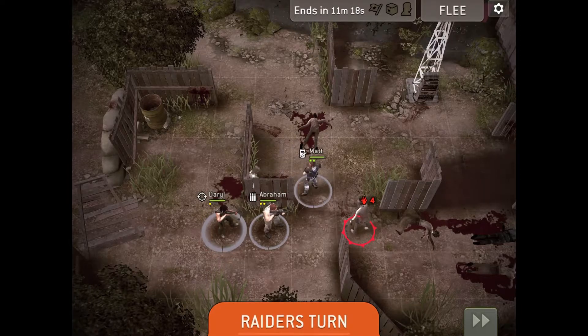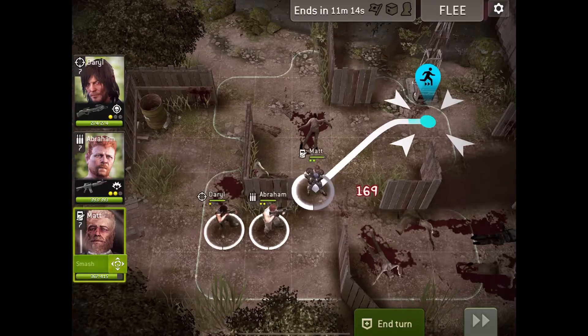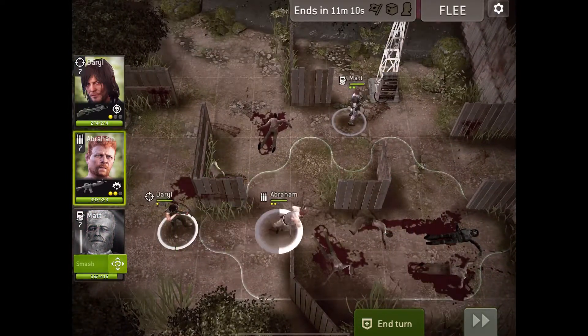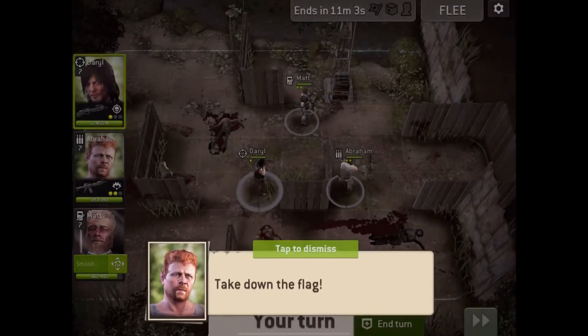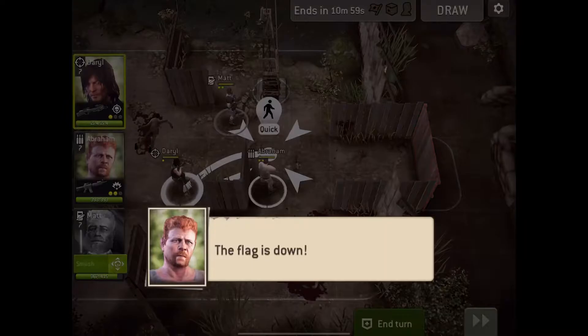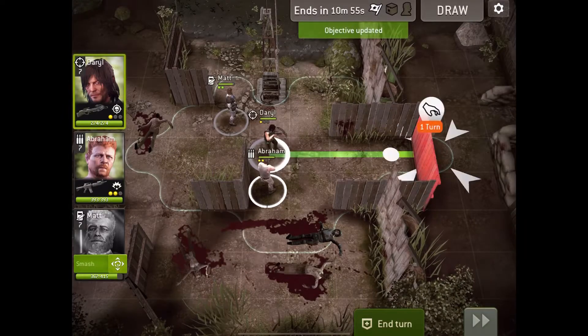They don't do much damage, which is good, and Matt gets to retaliate, which is good as well. We have to pull the flag down for one of the challenges. There's also a gate we have to open, but I think we pull the flag down first. Take the flag down — thank you Abraham — and now we can open the gate.